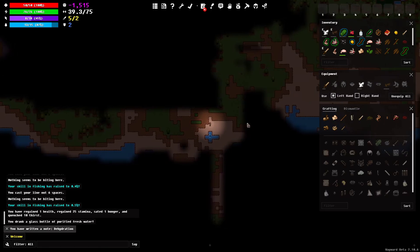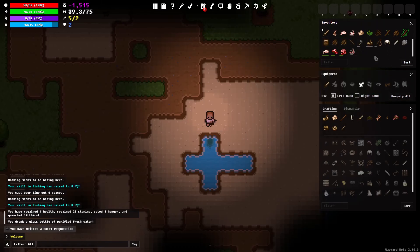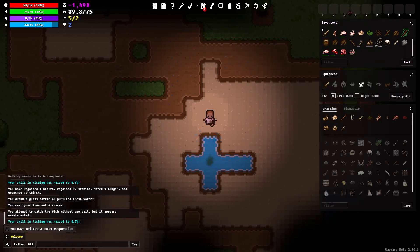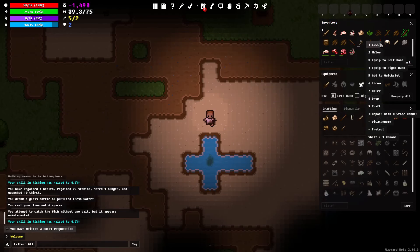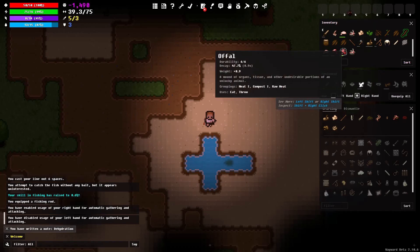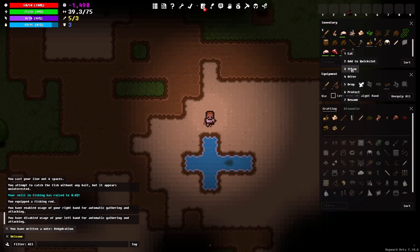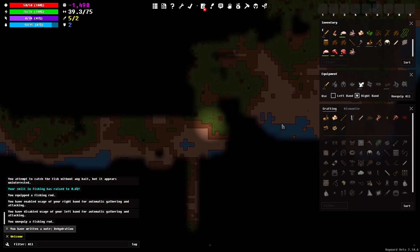That's seawater — there's something in there. We definitely need to try this. You attempt to catch the fish without any bait but it appears uninterested, so bait is going to be something we need. I wonder if I equip it to my right hand — throw or offer? That's not going to do it. Alright, let's go back to finding our fresh water.